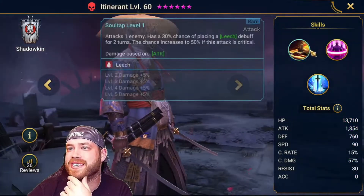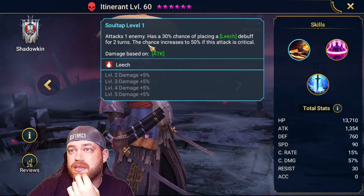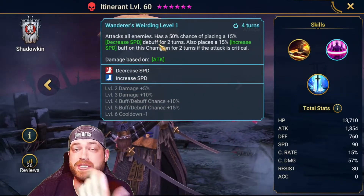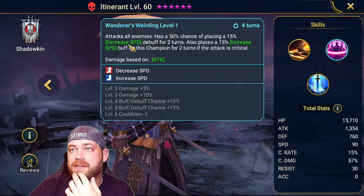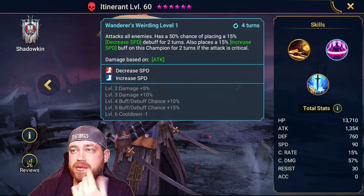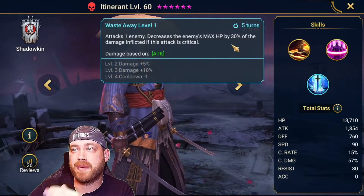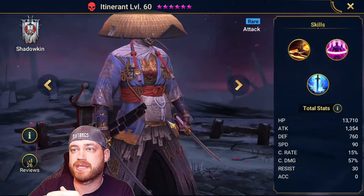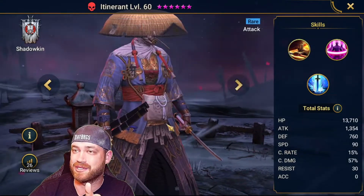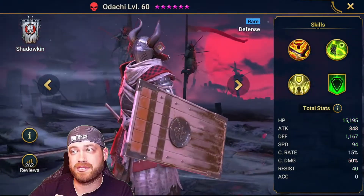This guy I've never seen — he's new. He puts a leech, which isn't bad for the boss. 50% chance if attack is critical — fine. Attacks all enemies, decrease speed is good. 50% chance to decrease speed, also increases speed of this champion by two turns. He just does decreased speed and leech — leech is good. He's a maybe, I would skip him for now.